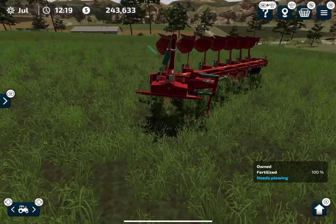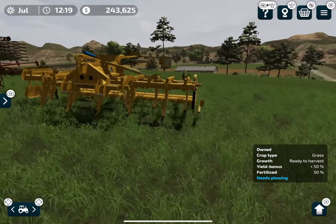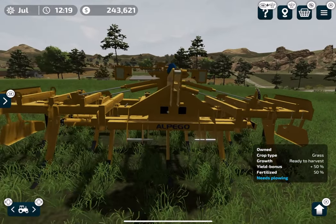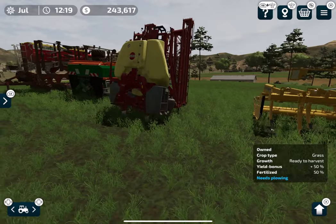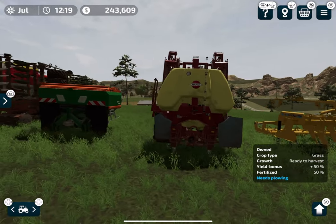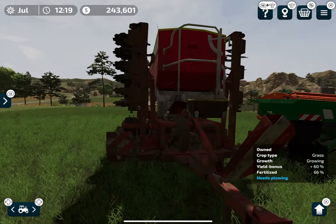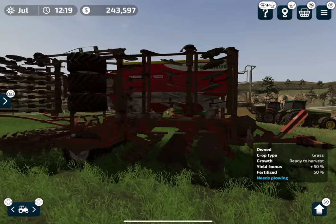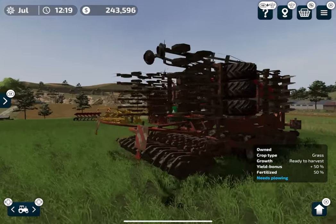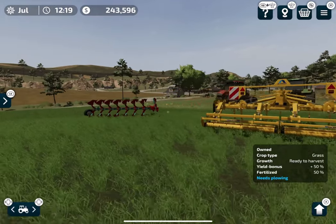For that you're going to need a plow or a subsoiler — it really depends on whatever you prefer. I have both of these and I will show you the drawbacks of each. We'll also need a sprayer to kill weeds, a fertilizer spreader to fertilize the crop, and a seeder to plant our crop. These are all the basic tools you probably already know.